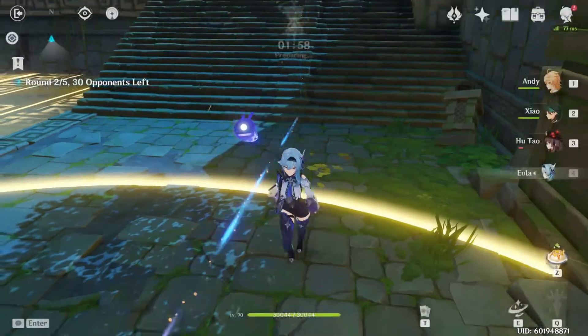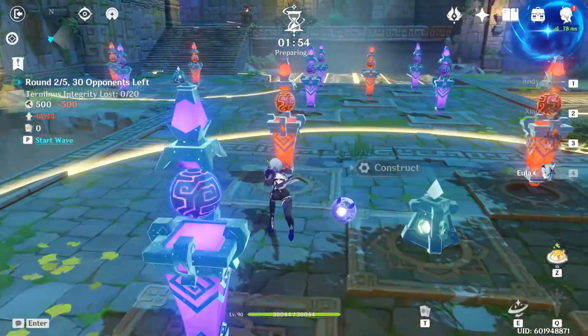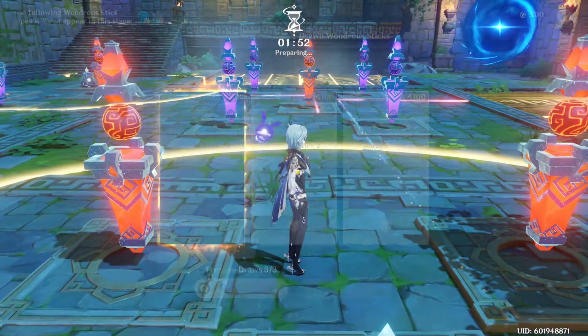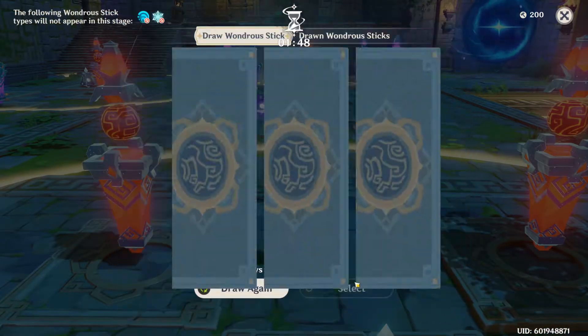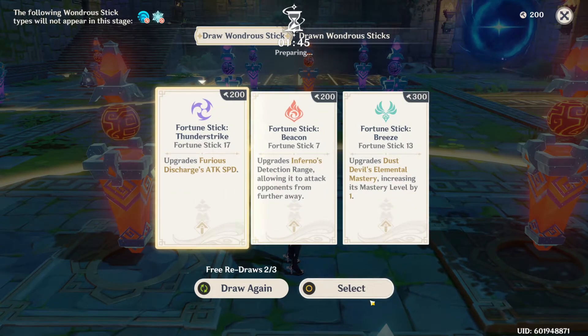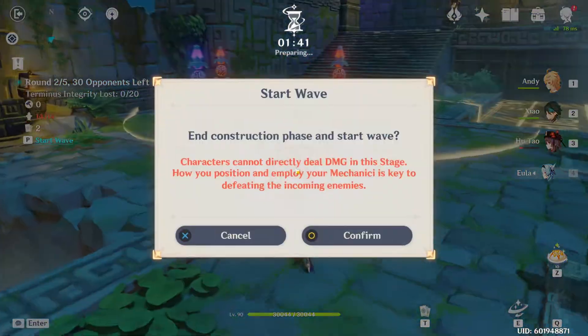And that is actually all of it. Cryo slimes — easy. We have so much power right now, Electro. We can buy a card if we want. Torch. And Thunderstrike — let's go for this one. Start wave.